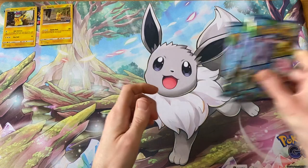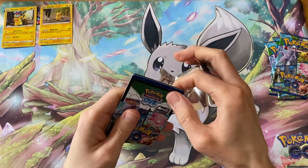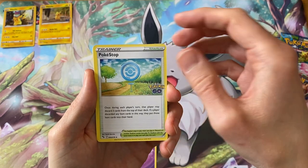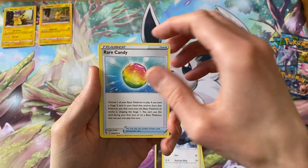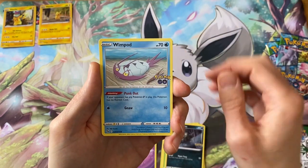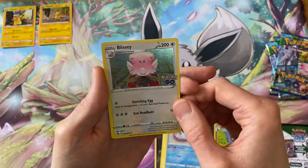So four packs again and we will get straight into it. Last time we got the Concordor full art from the first pack — I am not expecting that to happen again. We might get a ditto. We do not get a ditto. Pupitar and Blissey, regular rare.